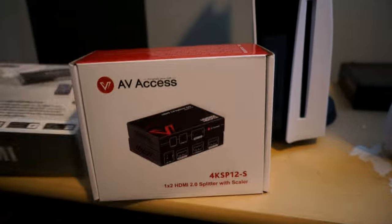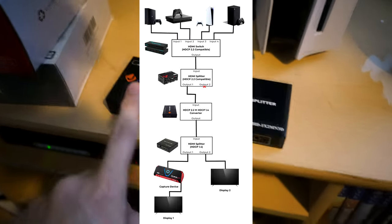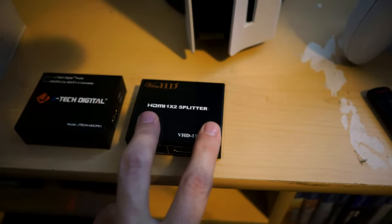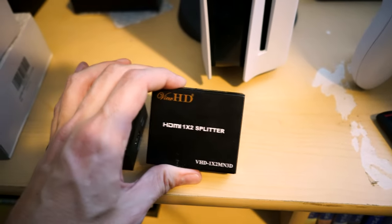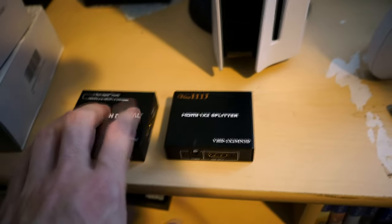Before, in the old setup, you would need two additional components: an HDCP 2.2 to 1.4 down converter, as well as an old dumb splitter from back in the Xbox 360 days that would automatically strip out HDCP up to 1.4. But the new setup is simpler — if you don't have multiple components, honestly it's a one-component setup.